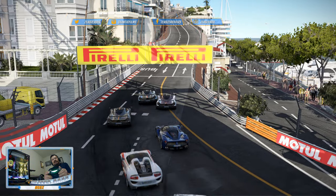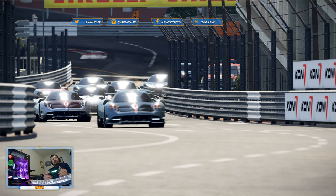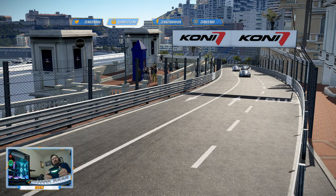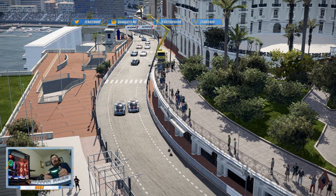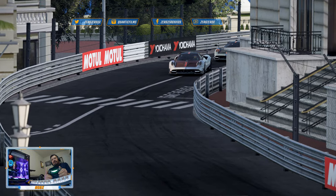This is what Formula One races look like. The Huayra BC is a special edition of the Huayra — the Pagani Huayra. You can see the red carbon fiber.